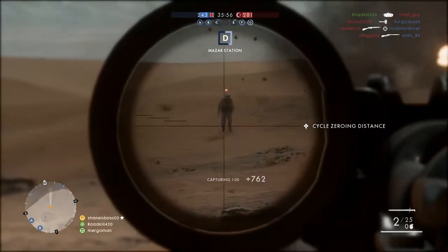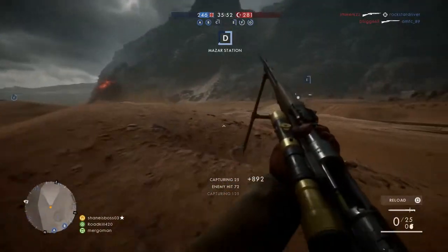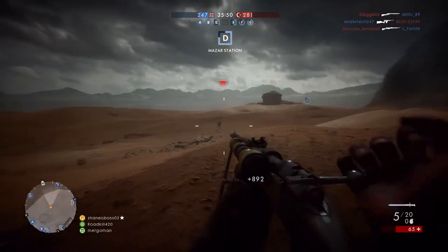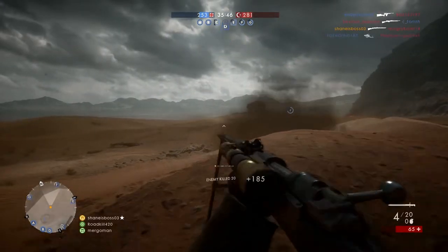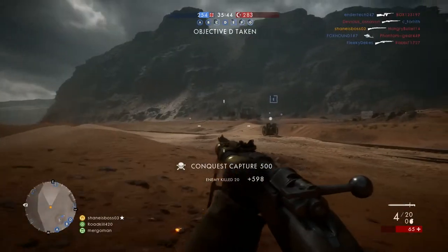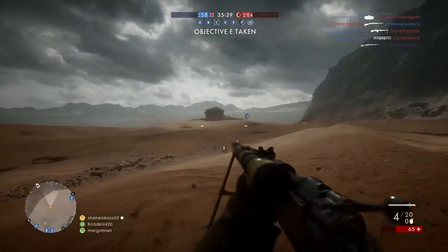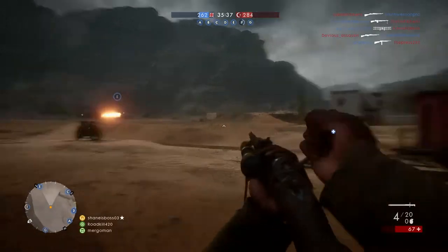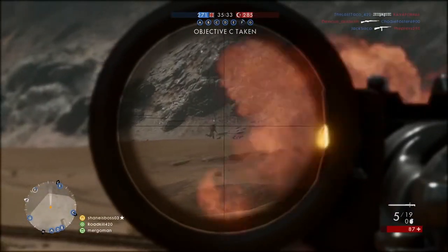You can go to Symthic.com or check the in-game stats to see whether the sweet spots are closer or farther, to gauge the different snipers. Now, when you're not in that sweet spot, headshots are very important in Battlefield. You're going to want to hit a lot of headshots to get those one-hit kills.